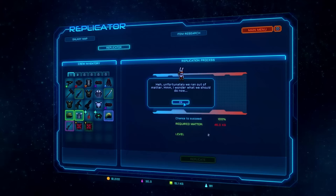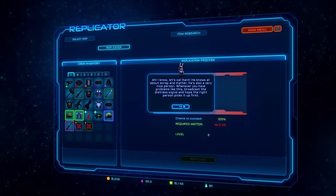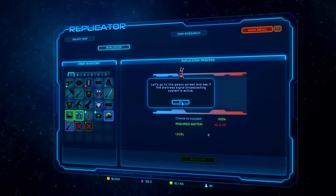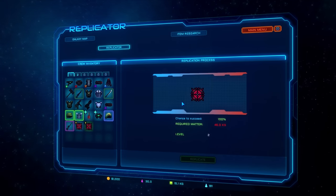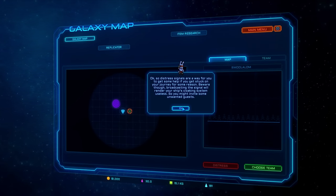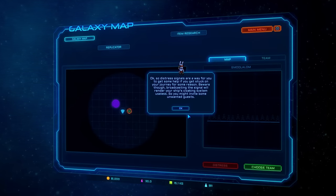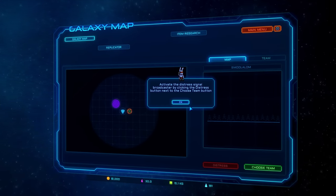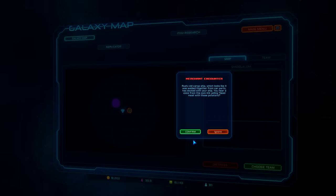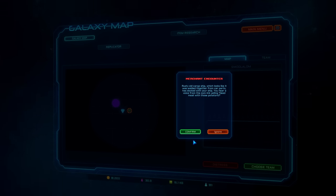Cool. Of course we ran out of matter. Let's call Kent - he knows all about scrap and matter and he's a very nice person. Broadcast a distress signal and hope the right person picks it up first. Distress signals are a way to get help if you're stuck. Beware though - broadcasting the signal will render your ship's cloaking system useless, so you might invite some unwanted guests. Activate the distress signal broadcaster by clicking the distress button. A rusty old cargo ship, which looks like it was welded together from car parts, docks with your ship.